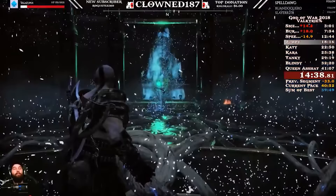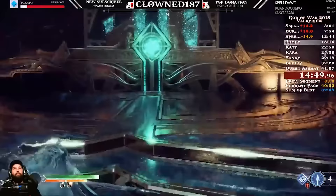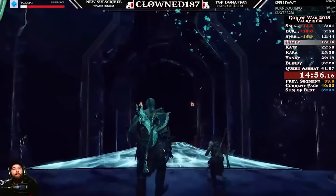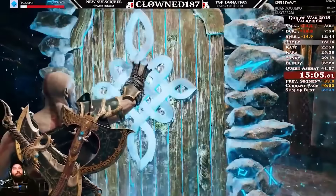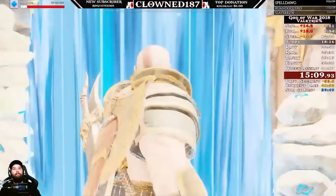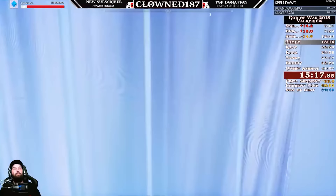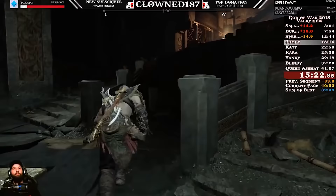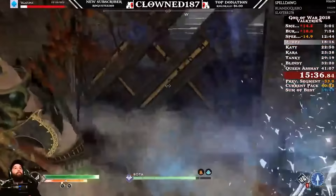Which Valkyries have the most health besides Sigrun? Tanki has the most health. Technically Burnie has more health than Tanki because Burnie is at a higher power level — Burnie and Smelly were designed for Muspelheim and Niflheim, which are the end game encounters. The other ones are kind of meant to be done in whatever order. So the tier list of tankiness is Queen Asshat followed by Burnie, followed by Tanki. Shout out to the SMSR team — all of the Valkyries have different helmets, different designs on the wings.